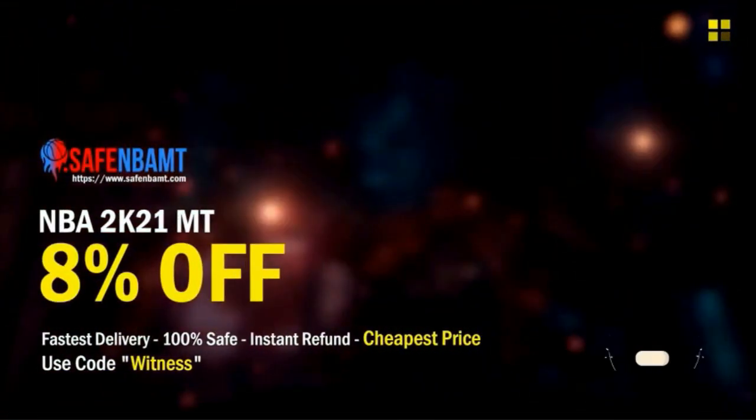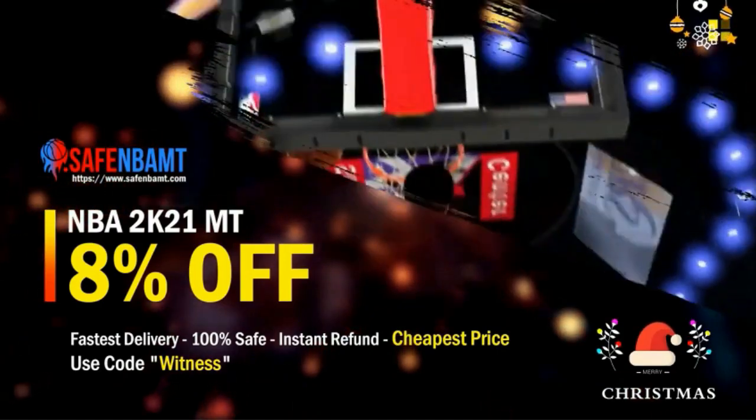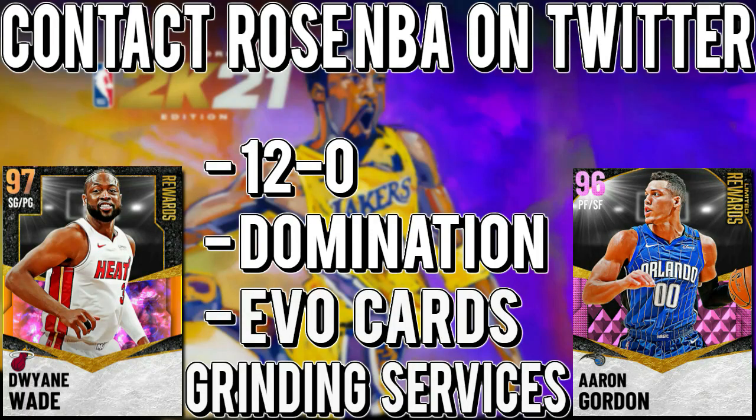If you need some cheap NBA 2K21 MT, go check out nba2kmt.com, use code WITNESS for an eight percent discount this month. Link in the description. If you need to go 12 and 0, complete domination evo cards and other grinding services, go contact Rose NBA on Twitter — link in the description.